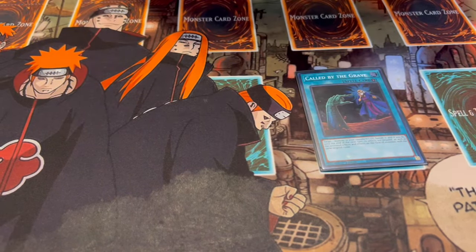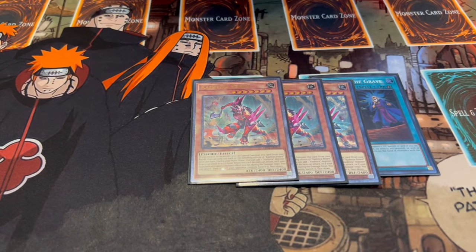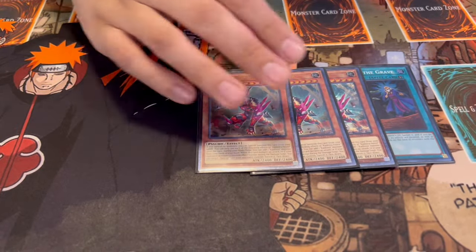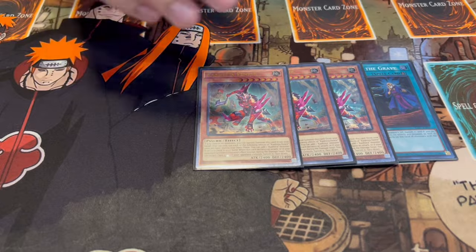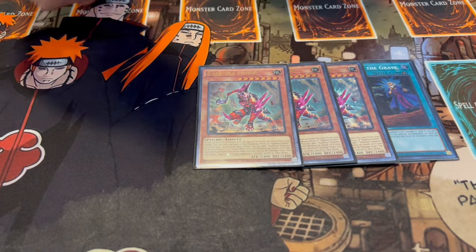Of course we're playing all the power cards. Called by the Grave is really good in today's format against any hand traps. I like playing three Fenrir - it's really good because it can start your combos or start your turn off, it gets you an extra card to hand for discard fodder for the Horus cards, and it's a board breaker when you're forced to go second.